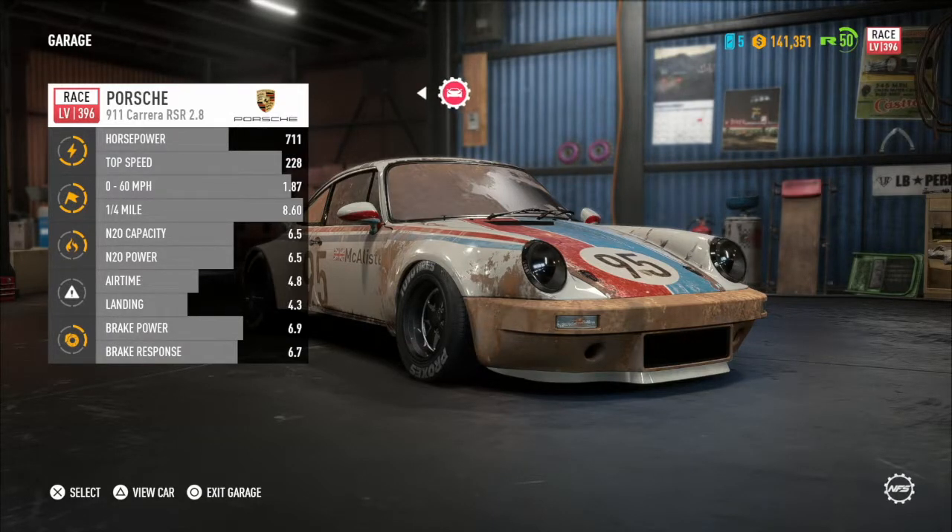So we're in the garage now. It's a Porsche 911 Carrera RSR 2.8. You can see my stats here — my top speed is 228, which isn't great, but it will outrun most cars to be fair.